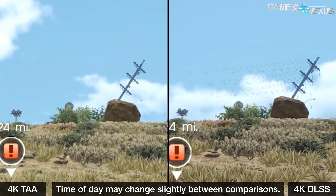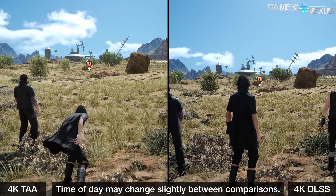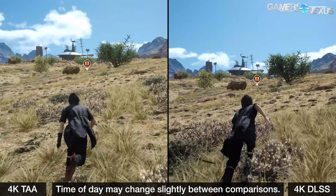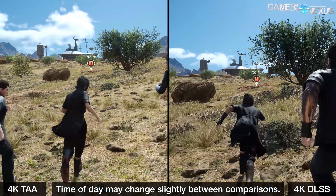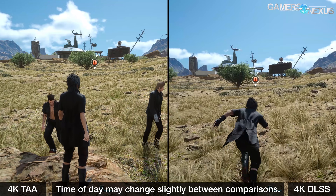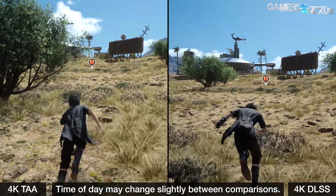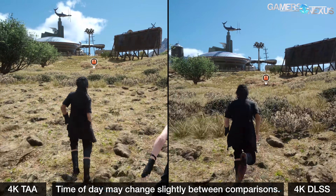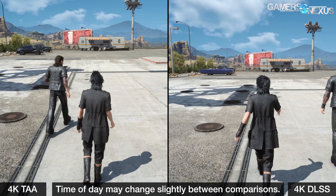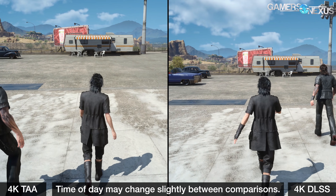Telephone wires are another good point of comparison. TAA nearly fully erases the wires when in the far distance, leaving nothing there until the player closes in. Close up, the wires with TAA still render and aren't too jagged when the camera is laterally still, but side-to-side movement creates a hardened line until the camera stabilizes. DLSS resolves the far-distance telephone wires as a flickering line, with cables darting in and out of existence, appearing jagged and heavily aliased. DLSS makes the wires jagged when moving but smooths them out when the player is still — contrary to other objects like light poles and fences in the gas station parking lot, where severe flickering occurs when the camera is still but smooths out when moving.